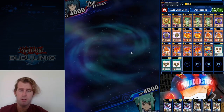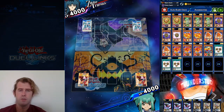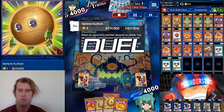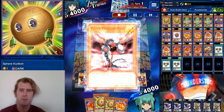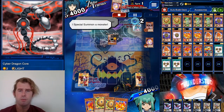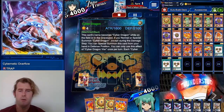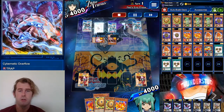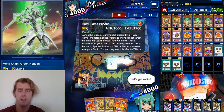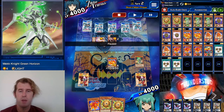Here we are facing a Zane Truesdale going second — he's full Cyber Dragon, so it's probably a safe bet. We have two Sphere Kuribohs that's already going to eat up some Cyber Dragons, starting with a Core into a Veer. Let's see what else he has — searches the Overflow, sets three, so his whole hand is on the field now. We top deck a Mech Knight — it's the perfect way to start the combo.